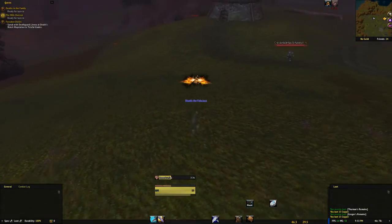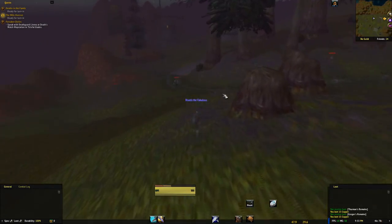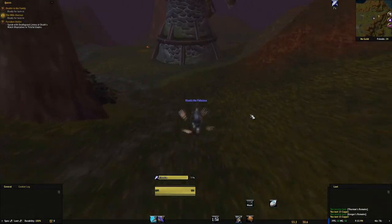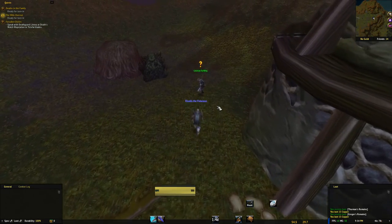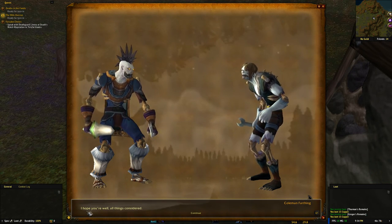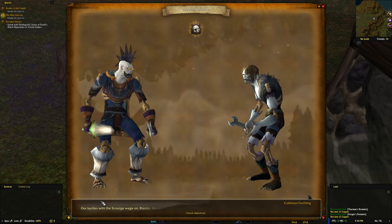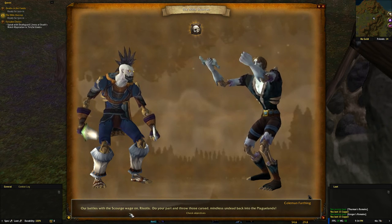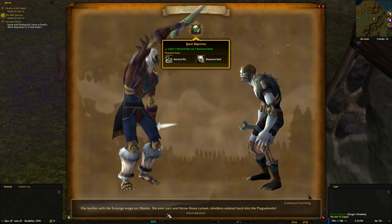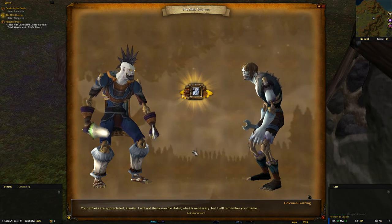Let's stealth before that guy realizes we're there, then head back to turn this quest in. All right, Mr. Coleman Farthing — done your bidding. Let's do the mills overrun first. Our battle with the Scourge wages on — do your part and throw those cursed mindless undead back into the Plaguelands. Your efforts are appreciated — I will not thank you for doing what is necessary, but I will remember your name.